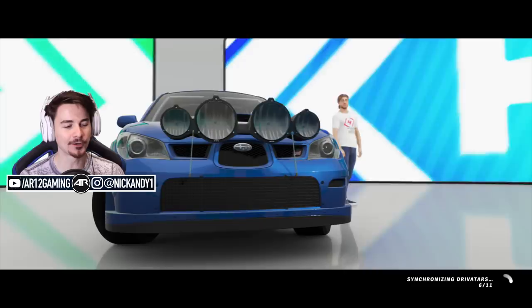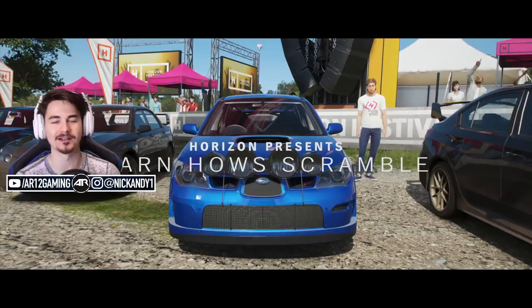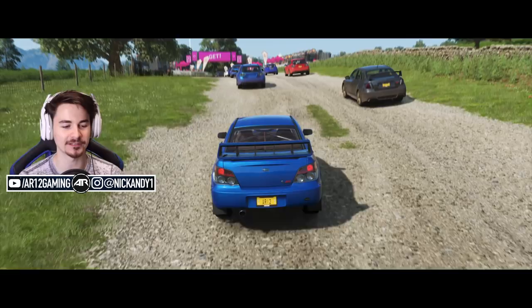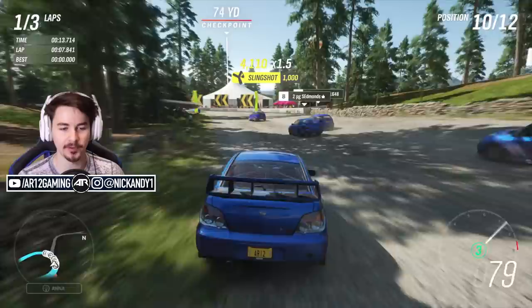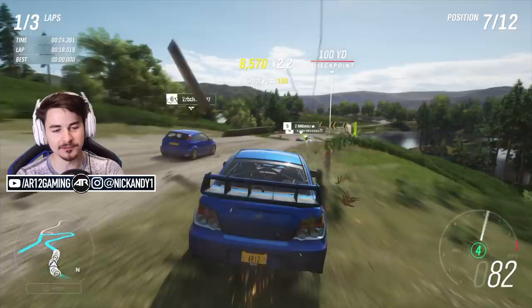We should probably talk about what is going on screen. Welcome to Alex — he's the guy who runs the dirt racing league in Forza Horizon 4. He gives you the opportunity to choose your first rally car. You've got some good options: an old Lancia, a Ford Escort, and a Subaru Impreza. I personally had to take the STI, because as an ex-Subaru driver, it's just the right thing to do. Gold wheels, blue paint — this is the definition of a proper rally car for me.